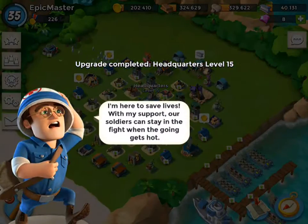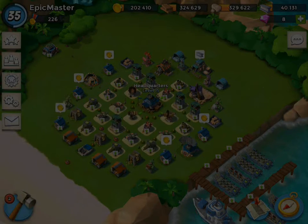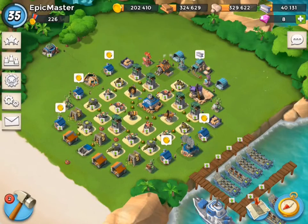14 gems — awesome! Level 15 headquarters. I'm here to save lives with my support. Our soldiers can stay in the fight when the going gets hot. Okay, awesome. So we got this.